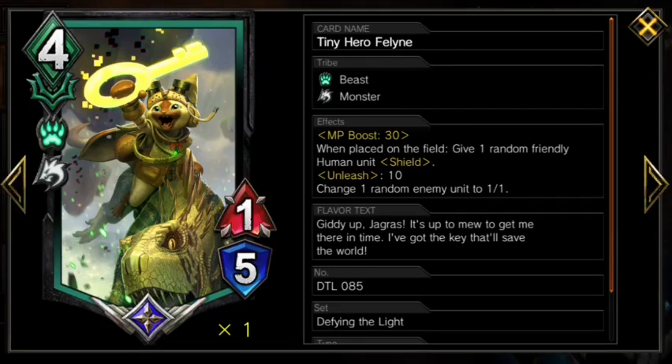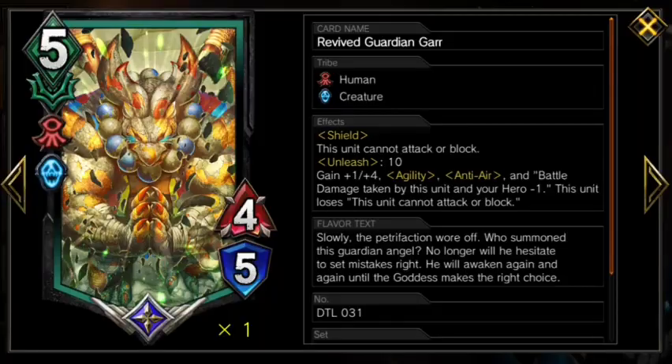Giving shield to Armeas is also huge, and further multiplying our MP, but more than anything else, having two different tribes than our other dual tribe units is why this card is so strong. Feline is the best enabler for our two best actions, and does a lot for every part of our strategy. And our last unit is Revived Guardian Gar, another dual tribe unit who we intend to lean into even more than your normal green deck, buffing him up to end the game as soon as he becomes unleashed.